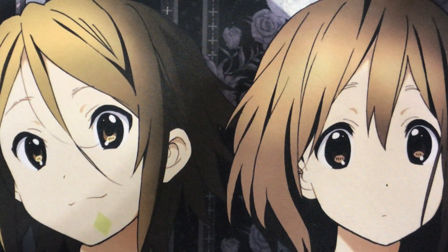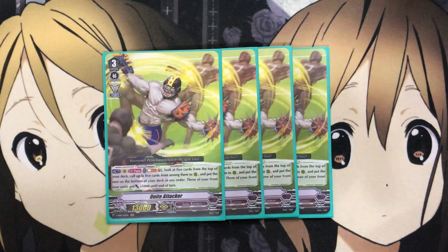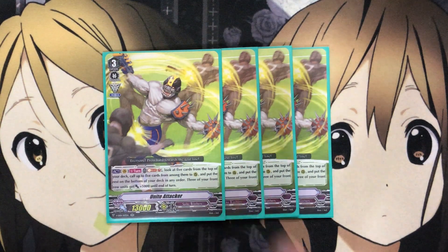Starting off with the Grade 3s, one of our main ones is Unite Attacker. Once per turn, Soul Blast 7 — look at five cards on the top of your deck, call up to five cards from among them to rear guard, and put all the rest on the bottom of your deck in any order. Three of your front row units get plus 5,000 until end of turn. Having this pressure gives you options to set up all your rear guards on the field with the Soul Blast 7, which other units in the deck are built to support by building up the soul.